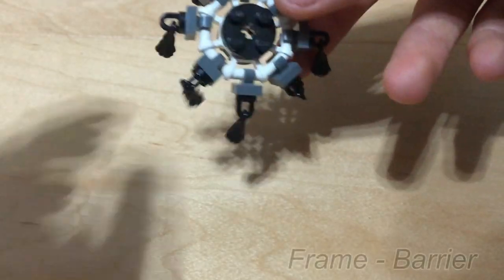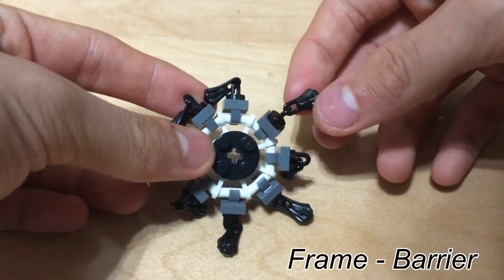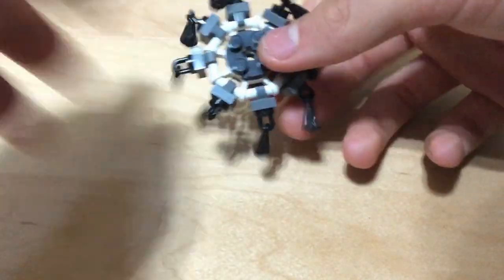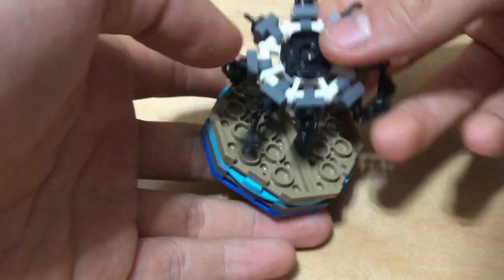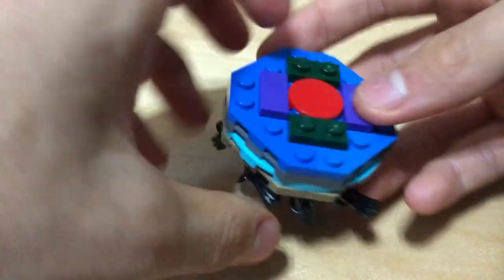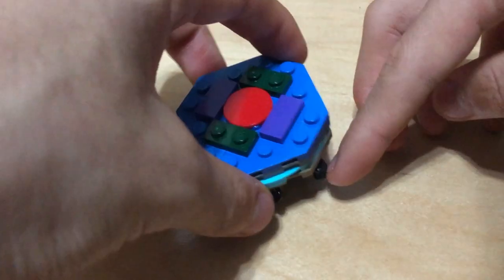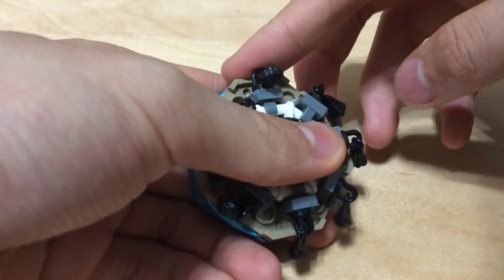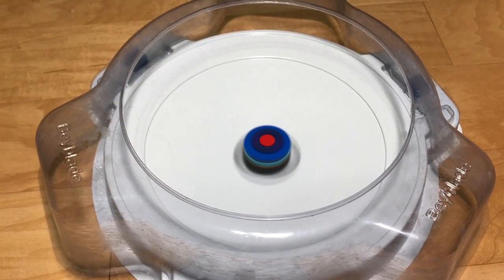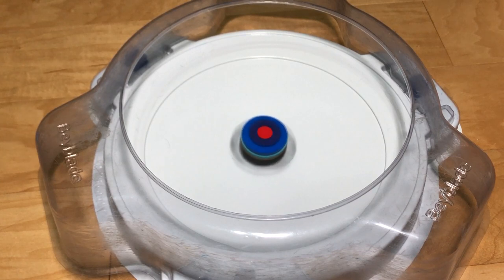First, we have the barrier frame and as you can see here, it is very clearly a barrier with these chains. Once you put it on a bay, that bay will gain a barrier-like ability as you can see down here. It's a bit low, so it doesn't work as well as a barrier on the layer, but as you can see, it still works as a barrier.